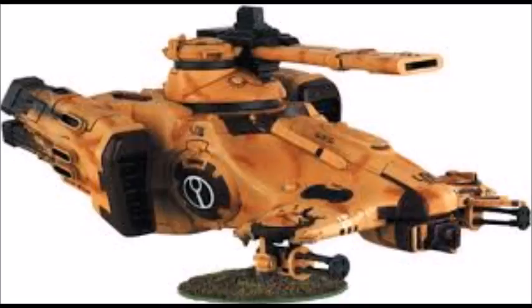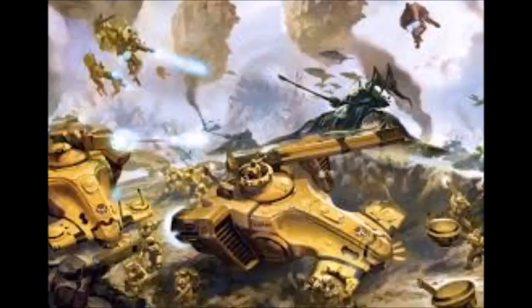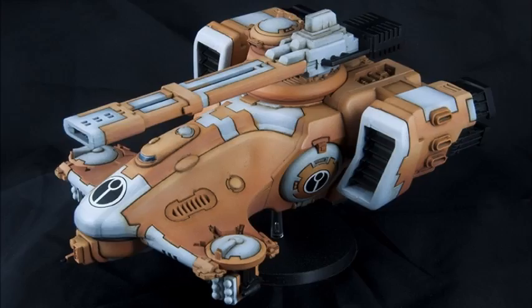Unlike the Vindicator, it has a 72-inch range, so it can stay back in cover, draw line of sight with its railgun, and start blowing tanks up from a safe distance. It's AP1 too — plus two to the damage table. It lacks a strength 10 large blast option, but has sub-munitions to deal with infantry, plus secondary weapons like burst cannons or missile pods. Better armor than the Vindicator or Predator at AV13 front and 12 on the side, and as a skimmer it can jink if needed.